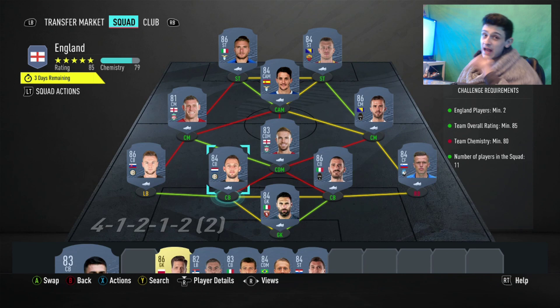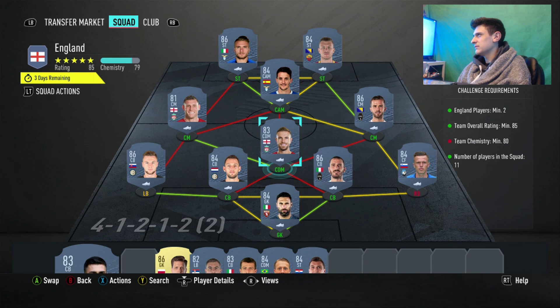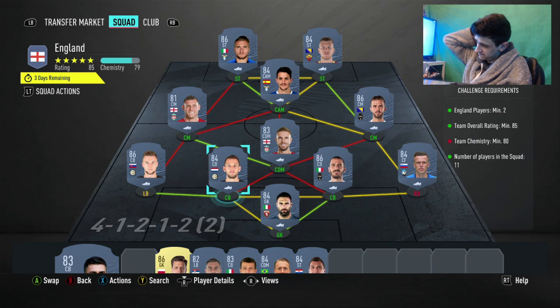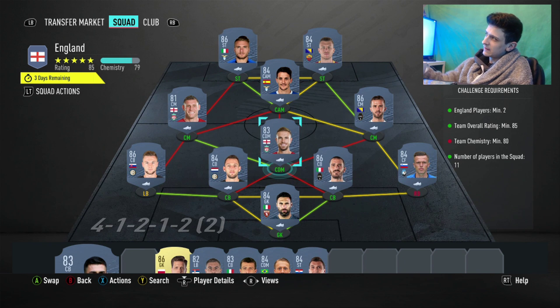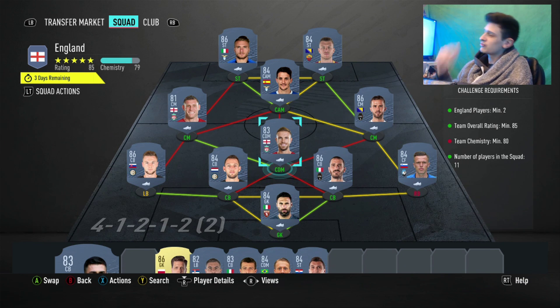For the third segment I went with Serie A again because they are just so cheap. You need an 85-rated team — I'd say this will cost around 150k to 200k minimum. You also need two English players, which is the tricky part. I went with James Milner and Henderson as the lowest-rated English players I could use. They may cost a little more because English players will go up in price.